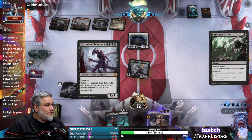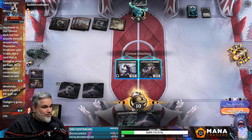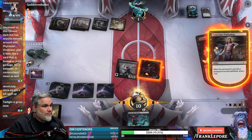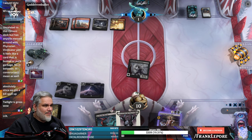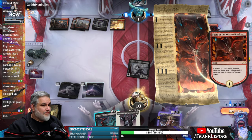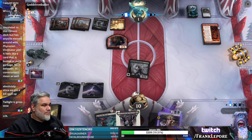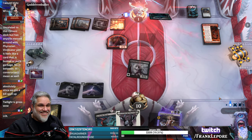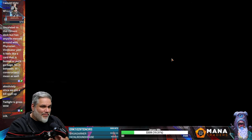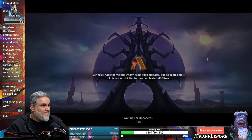Each opponent sacrifices a non-token creature. Each opponent sacrifices a non-token creature. Oh yeah, that's the ticket — that's the lady. We're gonna win our first game. Place Sheoldred, pass. Scoop City. With Obliterator, they can't block or else they lose two and they still die to Trample. That guy has Trample right? I think he does.